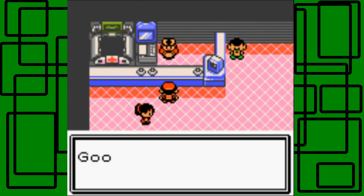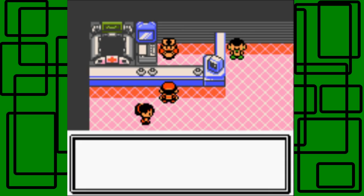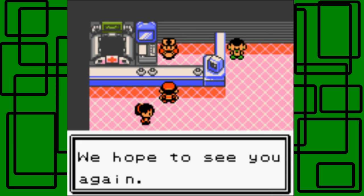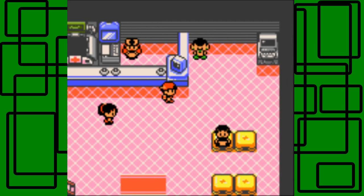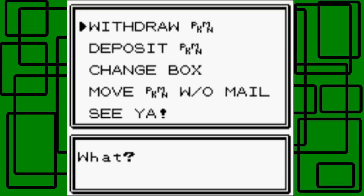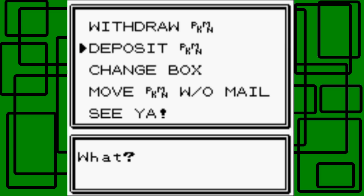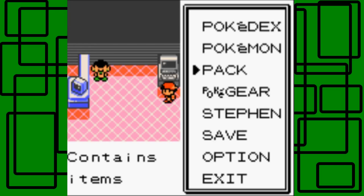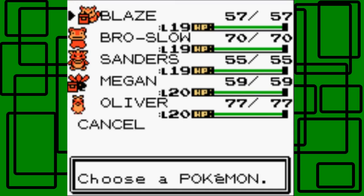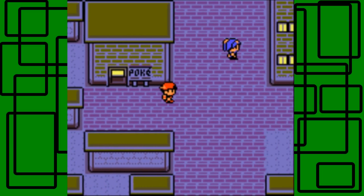I would like to use Magby on my team but I already have a Fire-type. Let's heal up Pokemon first and then put this Magby in the PC. Let's name it Magma. In my previous playthrough on the 3DS Virtual Console of Pokemon Crystal, my odd egg was actually a Pichu. Let's go to the PC and deposit Magby - which is Magma - into the PC. Now we still have one empty party slot since we only have one more permanent team member to catch and raise.